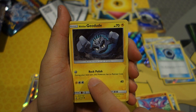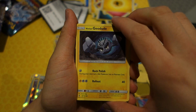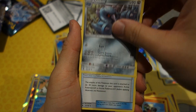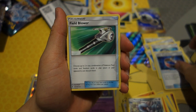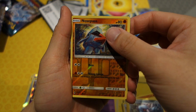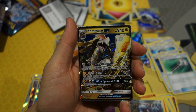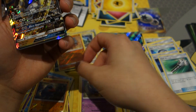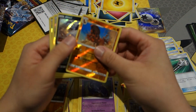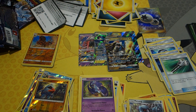Got a Petilil, Litten, Pancham, Munchlax, Choice Band, Field Blower — not bad — reverse holo Nosepass. And for the last card of the opening, the rare is — no way! We have a Kommo-o GX! Wow, this box is so good. I think it gave more than average. I am just blown away.